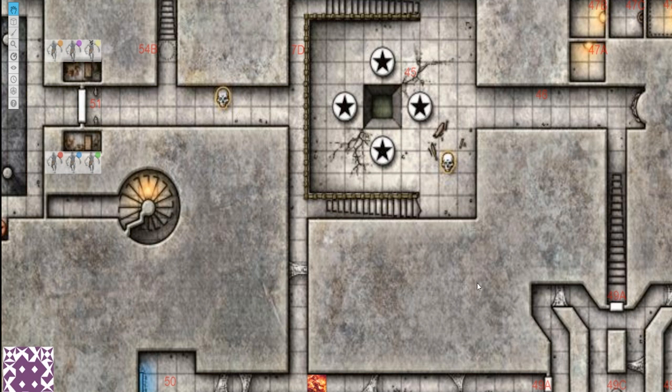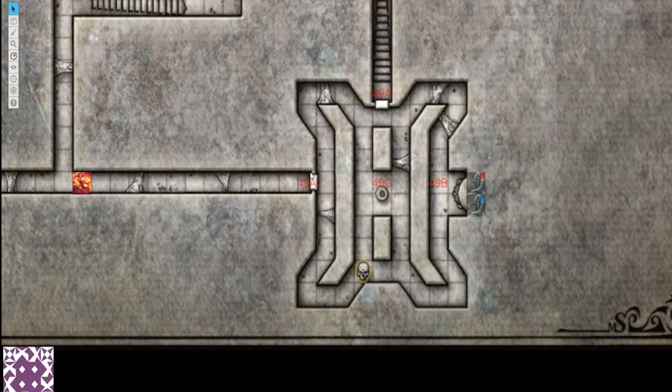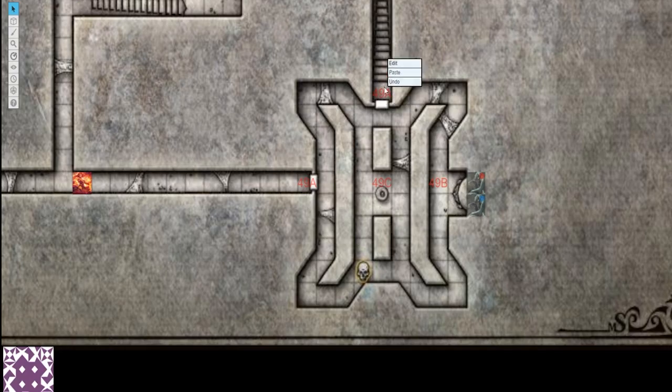What is 49 Maze of Death? Area 49A: a stone slab blocks the end of the corridor. Painted on the slab is an image of a gaunt male humanoid wearing a hooded cloak, its face a mask of stars. The figure's weathered left hand is raised with its palm extended. Both doors are the same. These stone slabs are impervious to damage and spells, and fitted so snugly that even creatures in gaseous form can't pass. If a character stands next to the door and raises their left or right hand, palm extended, both slabs will sink into the floor and you'll have access to 49.